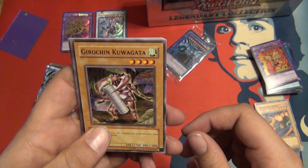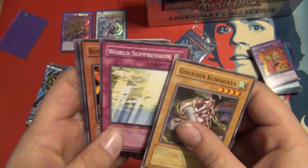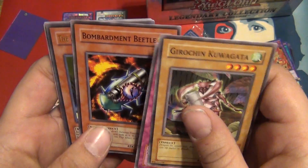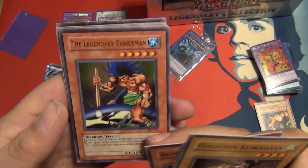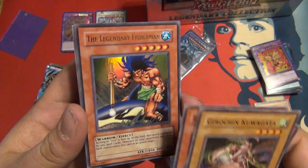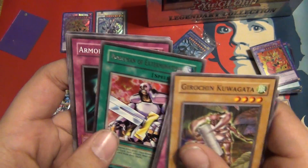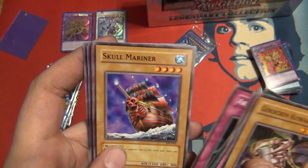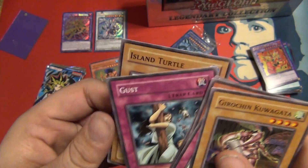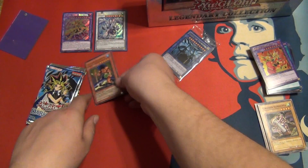Can we top that? Giruchin, Kuwagata, World Suppression, Bombardment Beetle — oh! Ultra Rare Legendary Fisherman! That is sweet, oh man, that is awesome. Noblemen of Extermination, Armored Glass, Skull Mariner, Gust, and Island Turtle. Gust is pretty cool. Check this out though — Pharaoh's Servant, I used to talk so much crap on you, but you've been so generous lately.